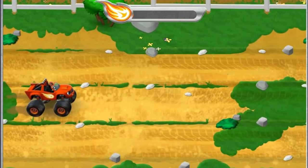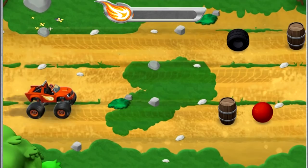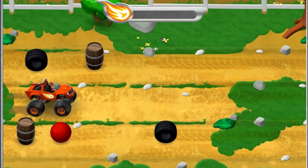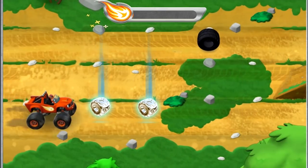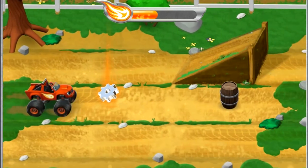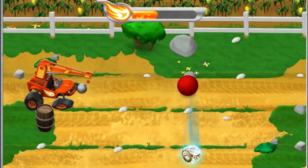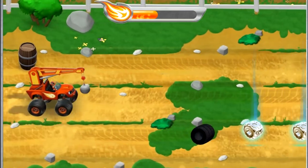We need to race through the fields to find Darrington! Look out! Crusher is launching barrels, rubber tires, and bouncy balls at us! Let's go help Darrington!